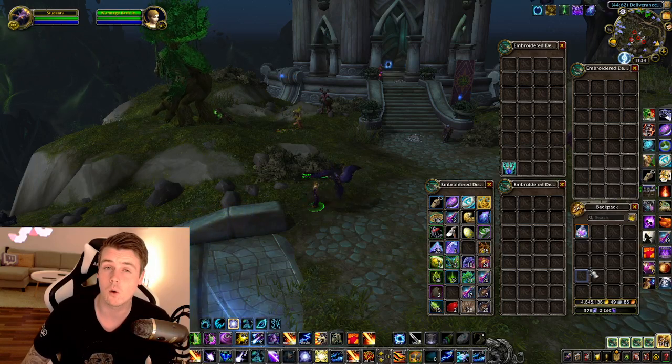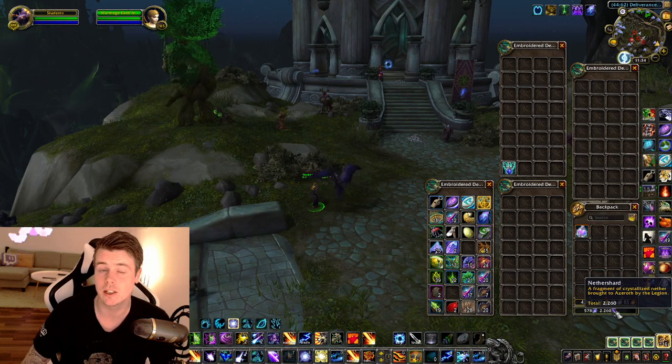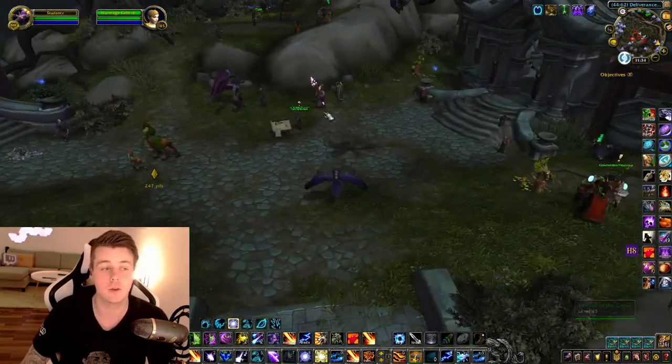It's simply that if you have a ton of Nether Shards laying around on your toons — a lot of people are leveling or have been leveling with the invasions, so they have a ton of these — go over here, buy the Nether Shard Essence, and throw it up on the Auction House. That is pretty much what this video is all about.